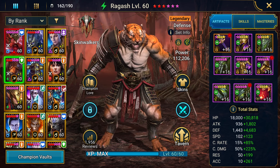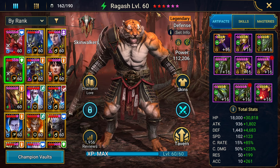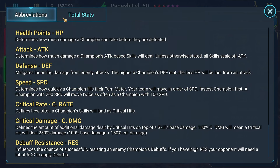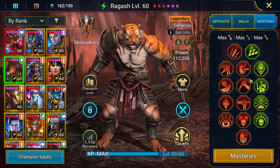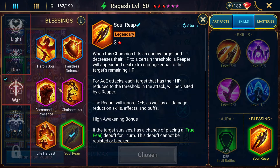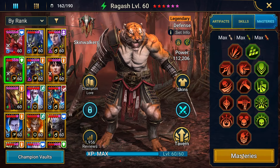So let's go ahead and check out my Ragash. He has a 3 star soul which gives him that defense. He's plus 1. He is in Lethal and a 4-piece stun set. He is at 6.1k attack, 225 speed, 100% crit rate, 275 crit damage, 271 accuracy. He is almost fully booked — only missing 1 on the A3, which I don't tend to use all that much, but every now and then I'll use it.